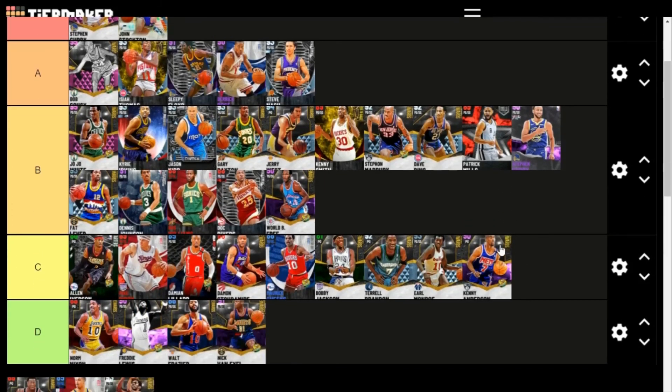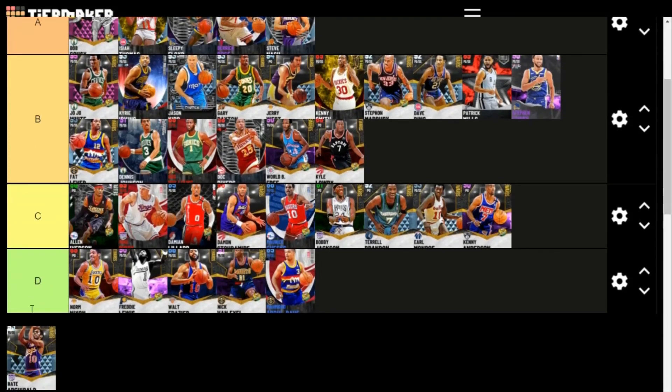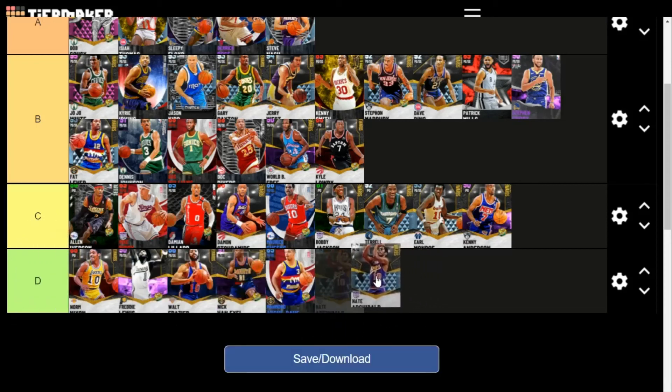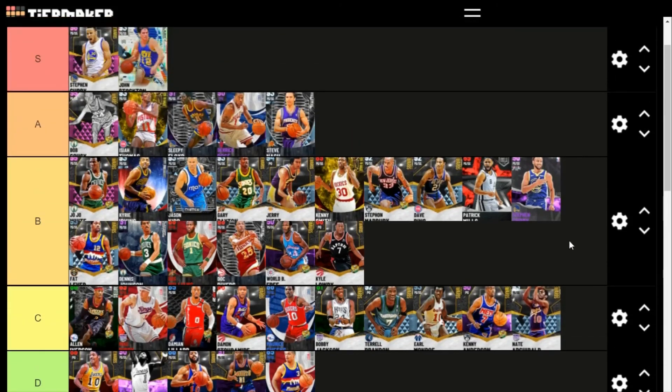Kenny Anderson is just kind of there — low badge count, costs 30 tokens to lock in, not much hype. Kyle Lowry is pretty solid; I'd say he's better than a lot of these guys. Terrell Brandon is decent but I'd still take Kyle Lowry because he plays better defense and you can upgrade some of his badges more. Amar'e Mouton was really good when he came out but he's not good at this stage.